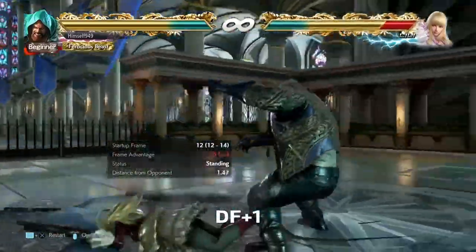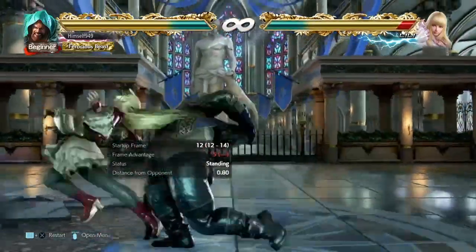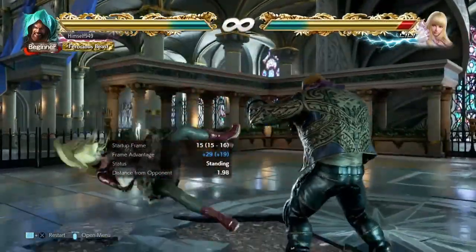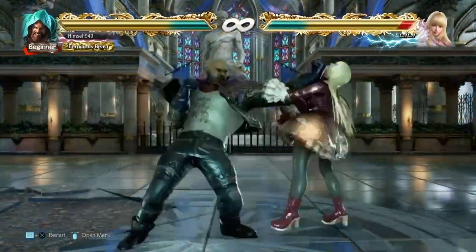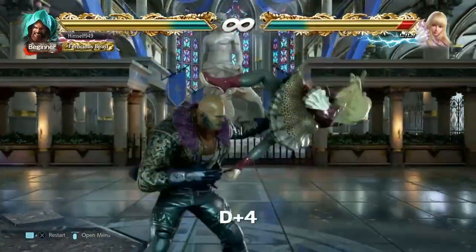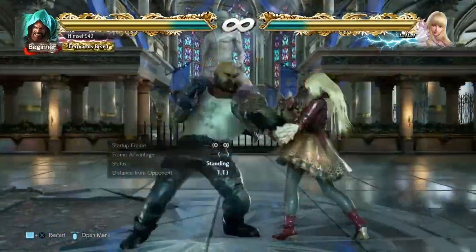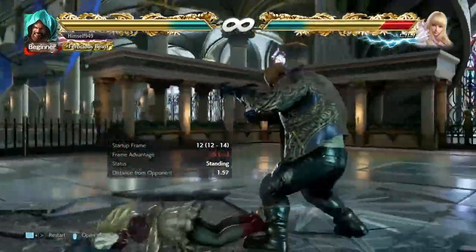A slightly riskier option is DF1. This is very similar to back 4 but standers can punish it. If they choose to back roll though, they get launched. A hole in this is that side roll left can escape both of these, but to cover that we have D4. This can still beat wake up kicks but it's minus 16, and it doesn't hit grounded so it's a bit risky.